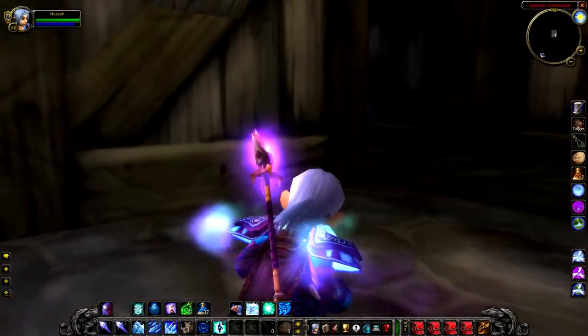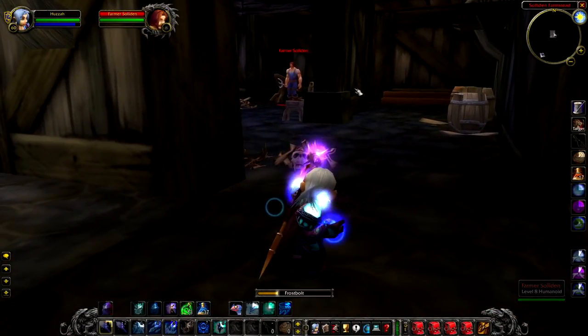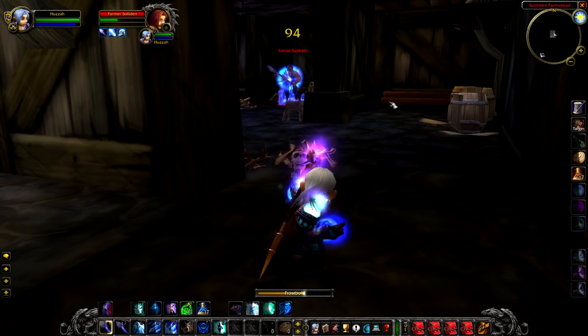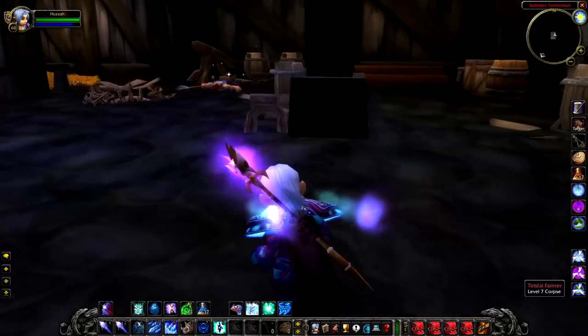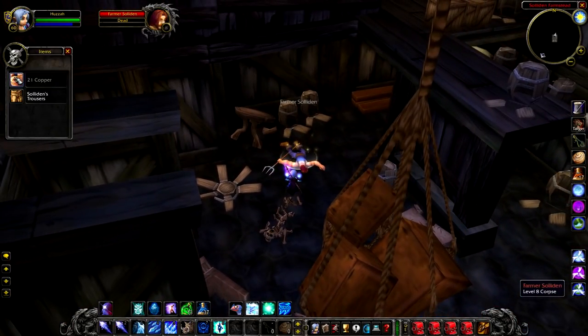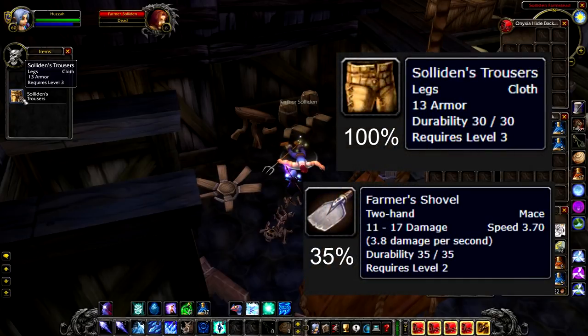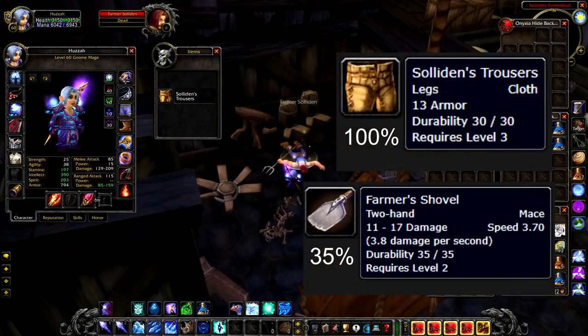Up next we have Farmer Soloden, who resides at Soloden's Farmstead. This area is just north as you leave the starting zone — it's one of the first places you'll go to for quests. Farmer Soloden is typically inside the barn, although he can be inside the little house outside. He drops either Soloden's Trousers at a 100% rate, or if you're lucky, the Farmer's Shovel at a 35% drop chance.